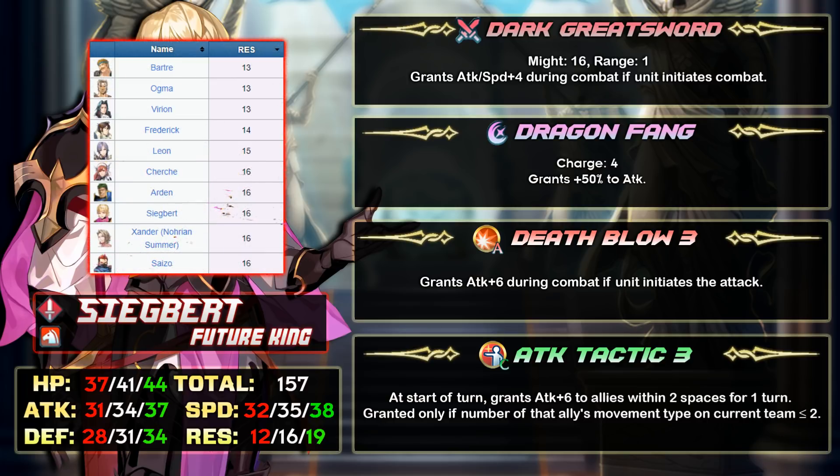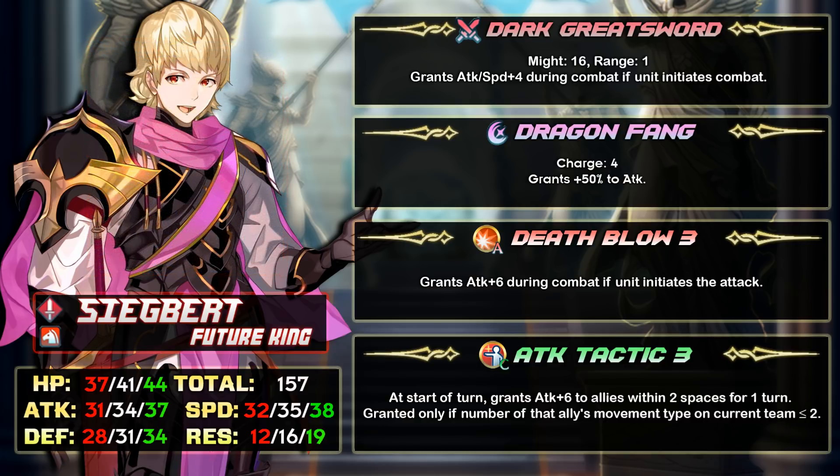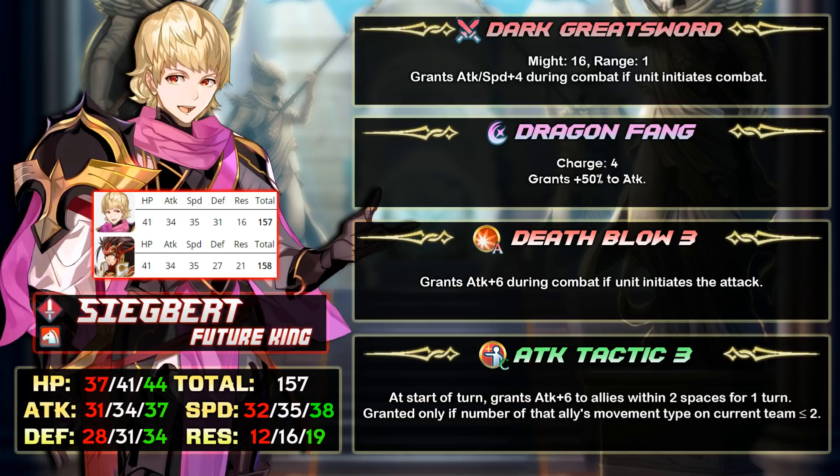Just like his daddy Xander, Sigbert has terrible resistance — tied for the fourth lowest among the whole cast of heroes. But having low resistance doesn't matter too much because from the look of his stats he's obviously a player-phase oriented unit. Stat-wise this guy is basically Ryoma on a horse with more defense but less resistance.